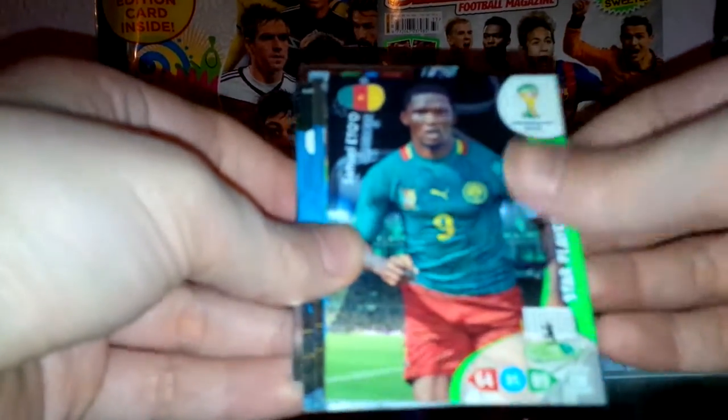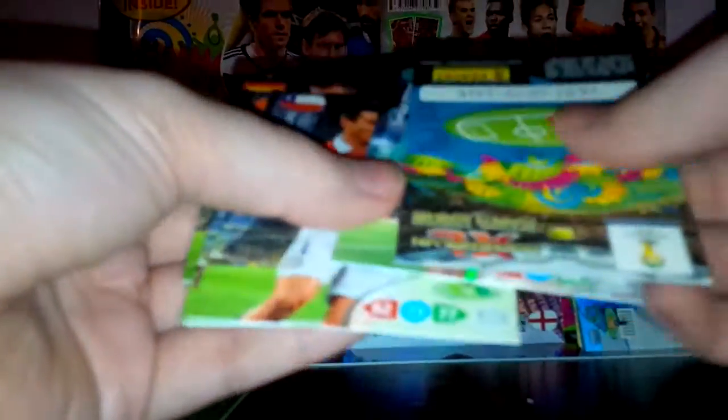That's the third pack from the front. We've got Samuel Eto'o of Cameroon — star player — Eduardo Vargas of Chile, Didier Zokora of Ivory Coast, José Jolinhas, Lloris of France, Mertesacker of Germany. We've also got a defensive rock — Gerard Piqué of Spain — Mena of Chile, and the last card in the pack is Blind of Holland.